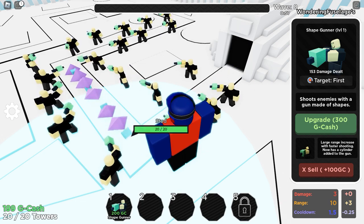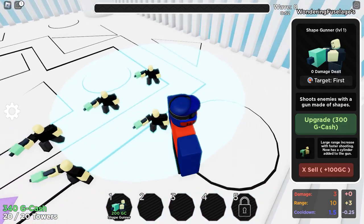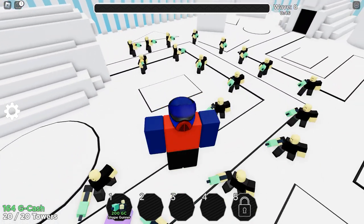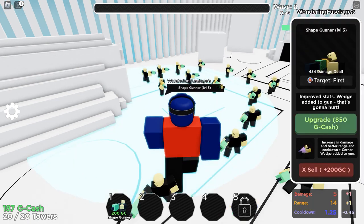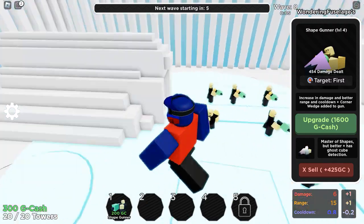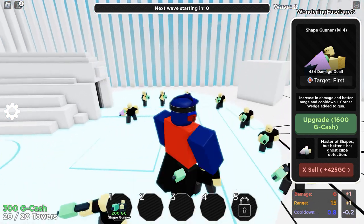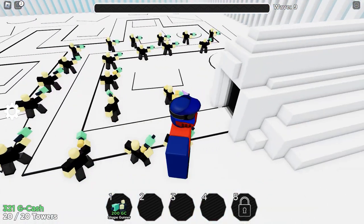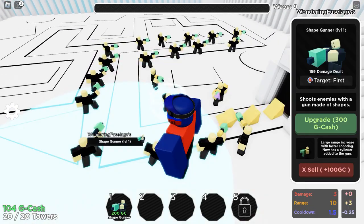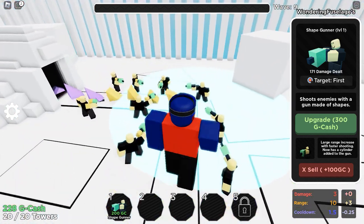Those wedges are going to be strong. These are studs — studs move relatively fast. Level up that shape gunner since it's our last line of defense. These guys are getting relatively strong. What's the max level for these shape gunners? I don't know. Now we have the shape gunner at level four — increased damage, better range and cooldown, corner wedge added to the gun. They're just getting all types of shapes added to their weapon. Keep buffing our units, especially the ones at the front line, so they can put up a good defense and make sure the enemy doesn't reach our rear.